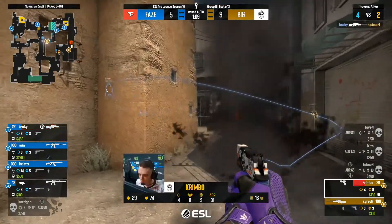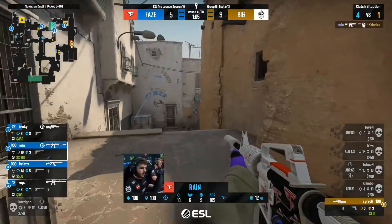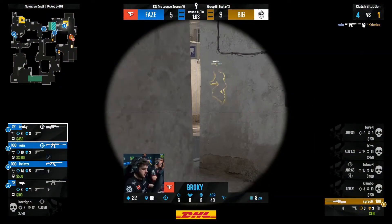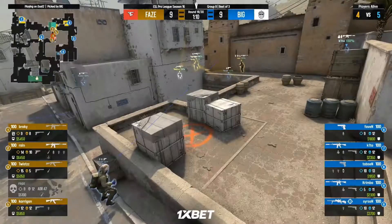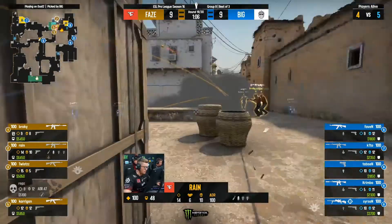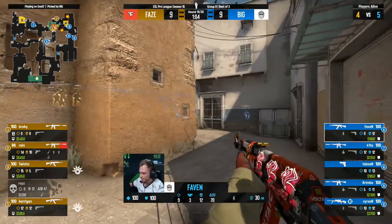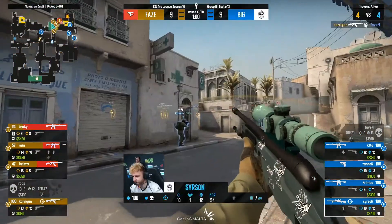Brokey brave as well, finds the third kill. Reigns should be fine to get Crimbo — and there it is. Looking like 9-6 here. This is a salvage half from FaZe. Big come out the gate — Sirison moves over towards the car position, going to chime in with the scout. Another tag — it's going to soften them up for Tabson, that Molly burning. Faven already on the flank — this is starting to look good for Big. But Faven gets found out by Kerrigan — a massive kill.